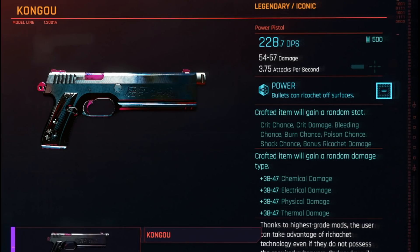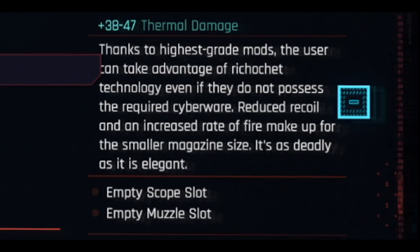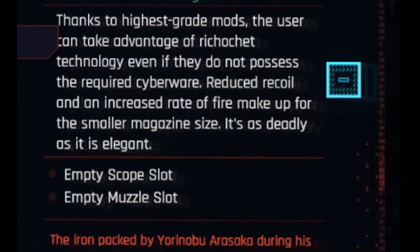It is of course a power weapon, which basically means bullets can ricochet off surfaces. The unique iconic effect of this weapon says that thanks to the highest grade mods, the user can take advantage of ricochet technology even if they do not possess the required cyberware. Reduced recoil and an increased rate of fire make up for the smaller magazine size. It's as deadly as it is elegant.